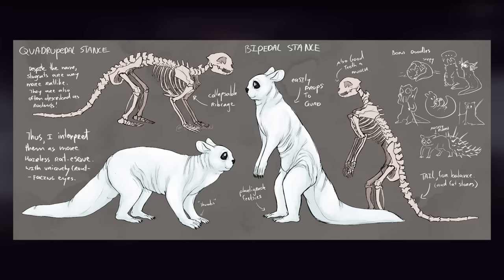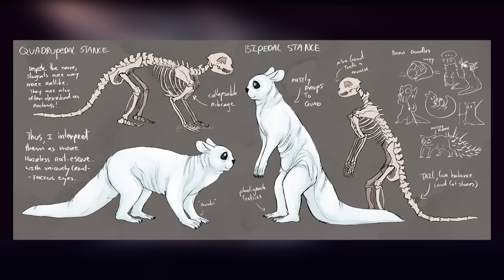Either way, their faces have two large eyes and a small black nose, as well as two long ears sprouting from the top. Their tail is thick and doesn't appear to be prehensile in any meaningful way. This is all for your basic slugcat.